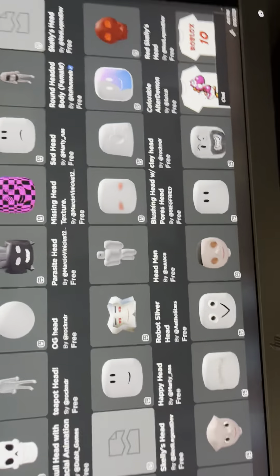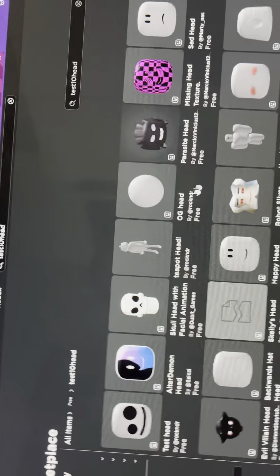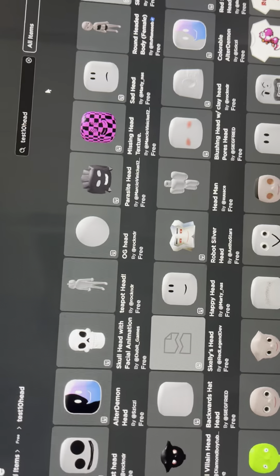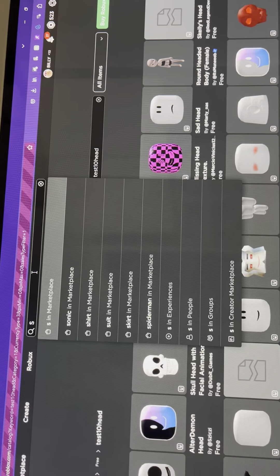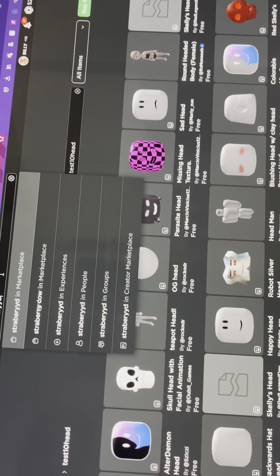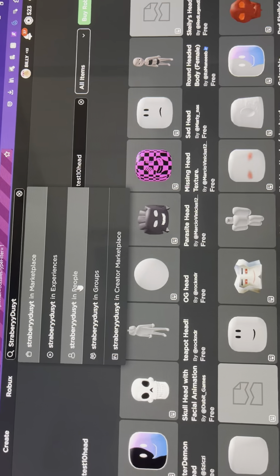So you might have to scroll down a little bit. On this, it doesn't have it, so this is what you're gonna have to do. You have to go to my profile — so this is my profile right here. You have to search up Strawberry Dust White Tea, right there, and then put it on people.